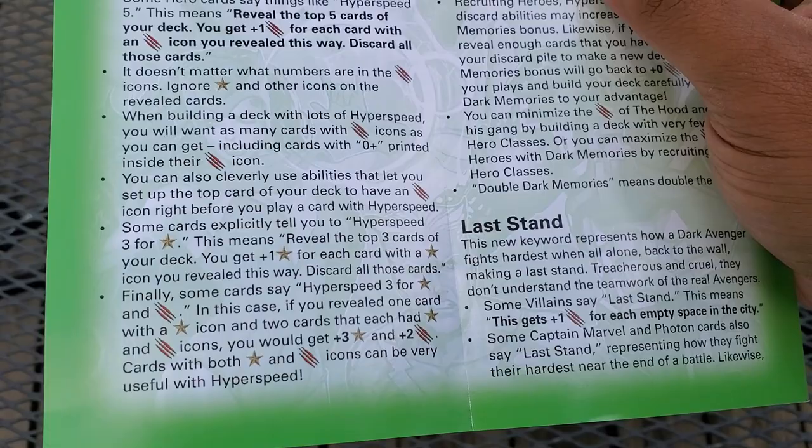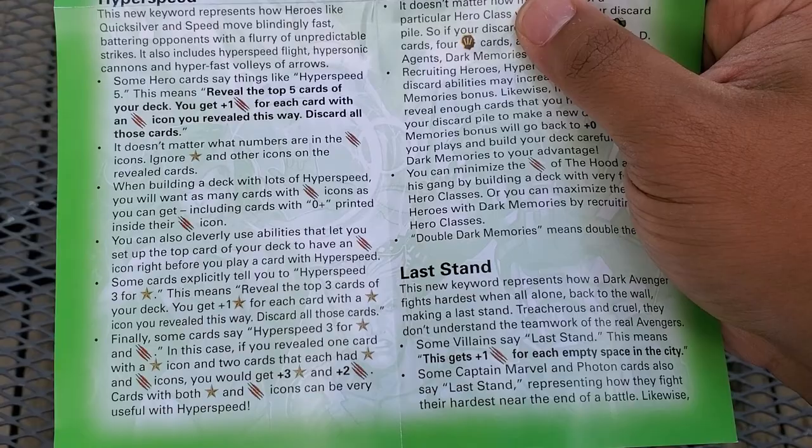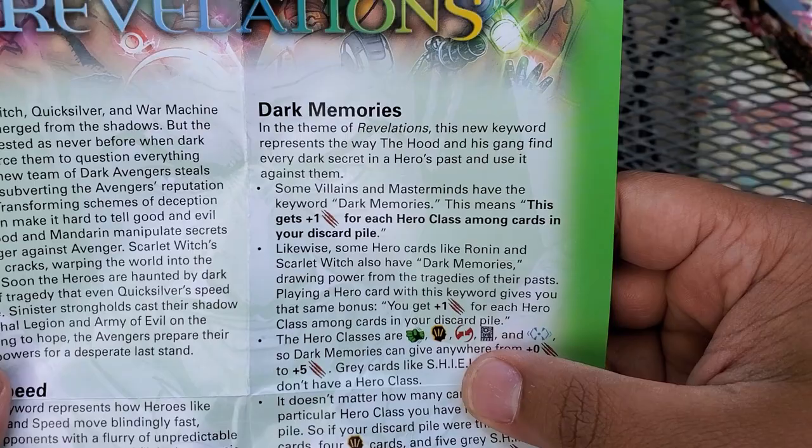Some cards explicitly say 'hyper speed three for recruit,' which means reveal the top three cards of your deck and get plus one recruit for each card with a recruit icon you revealed — pretty much the same concept. If you reveal one card with recruit and two cards with both recruit and attack icons, you'd get both. That's pretty straightforward. Now I understand why people are saying you'll want to keep some d20s on hand, because you're going to be producing a lot of attack or recruit.